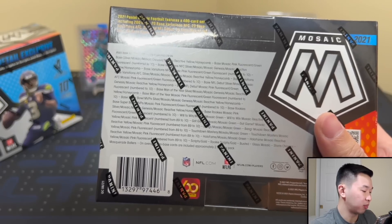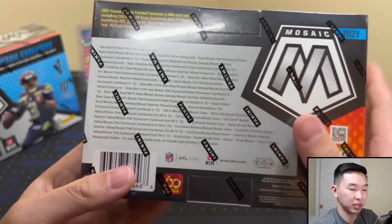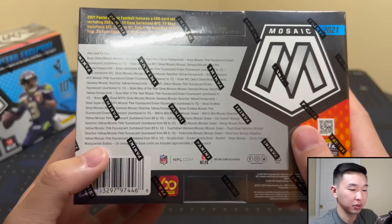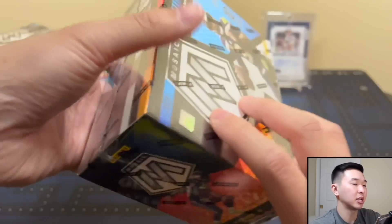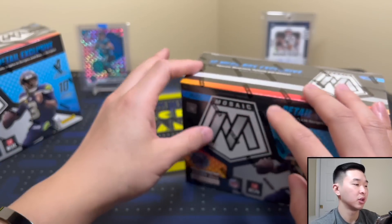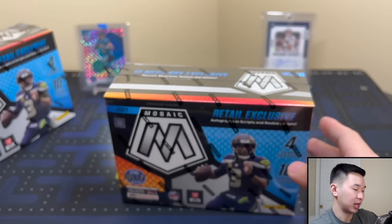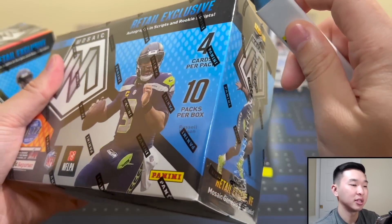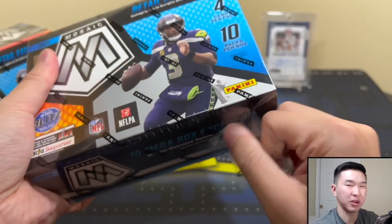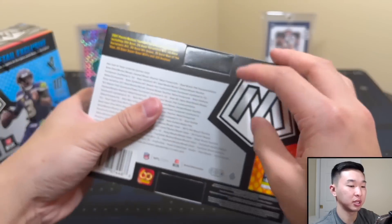For autographs, it's not too much in that department, but there are Scripts, Scripts Gold, Rookie Scripts, and Rookie Scripts Gold. Look for rare inserts like Busted Glass, Mosaic Storm Chasers, and Masquerade Ballers — those are pretty rare cards. Retail formats vary a lot — sometimes it's red hot, sometimes it's ice cold, but we'll find out. Let's see the back of the box.